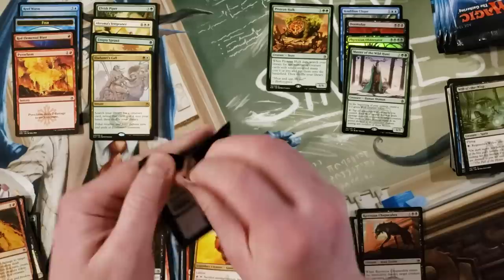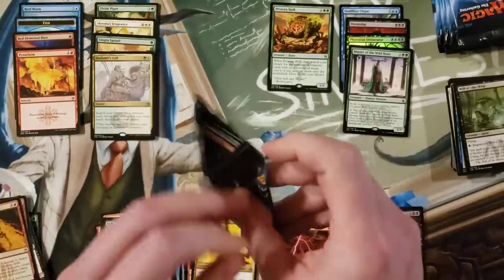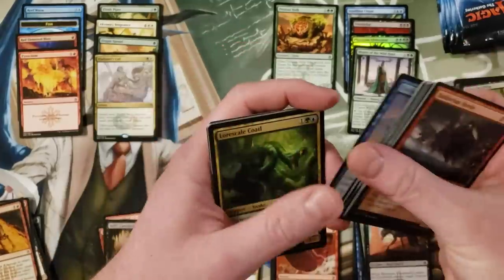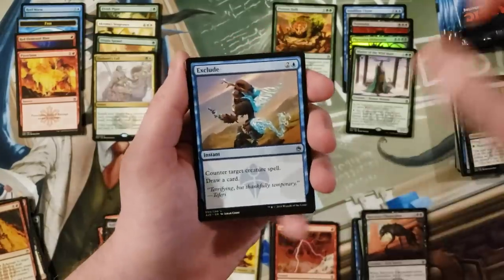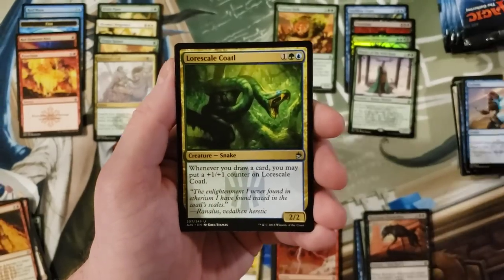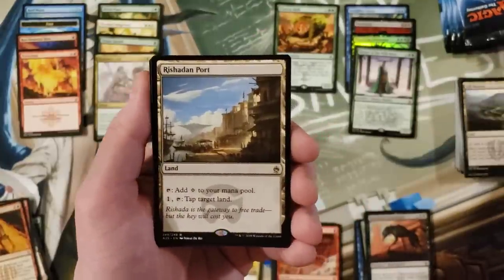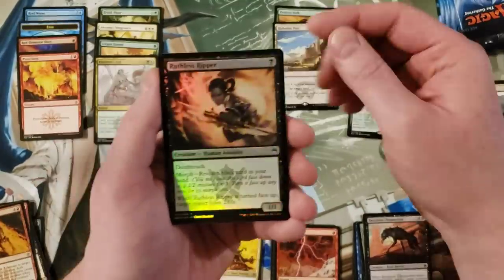Where are the filter lands? Balduvian Horde, uncommon. Exclude. Lower Scale Quartile, Ash Barons. Oh, Wasteland — I forgot that was in this set! That's cool, didn't expect that one. That's fun.